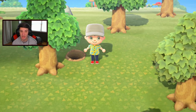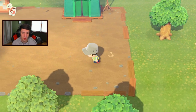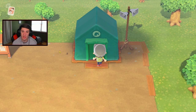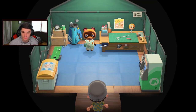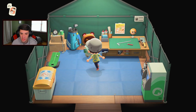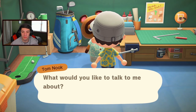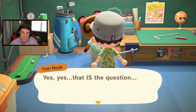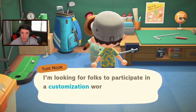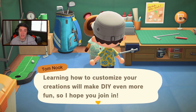We knocked our shovel down so we gotta head back and make a new shovel before we do anything. There's a nice butterfly over here. We're gonna head over and talk to Tom Nook - I might actually buy a miles ticket today and head to a different island to get some collectibles. Let's talk to Tom Nook first. Tom Nook wants folks to participate in a customization workshop - learning how to customize your creations will make DIY even more fun. Maybe I can talk to him about that a little later.